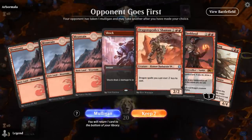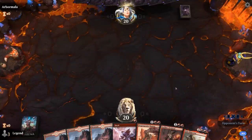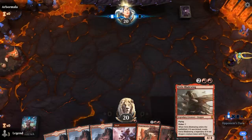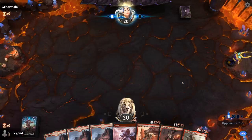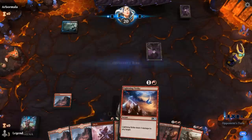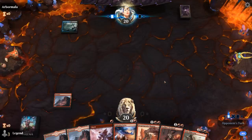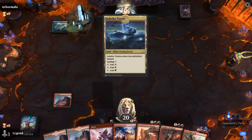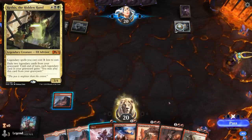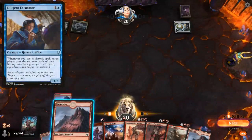We're on the draw with a fine opening hand - some early interaction with Shock, then Shaman and Sarkhan to ramp us into Varrick's Bladewing. Can probably play it with Kicker even. Facing a Drowned Catacomb and Rite of Passage - this is the Kethys combo deck. Shock and Lightning Strike don't kill Kethys sadly, but we can kill Excavator with Lightning Strike.